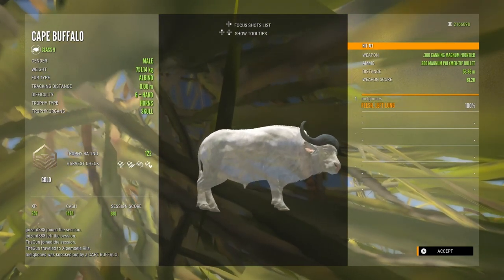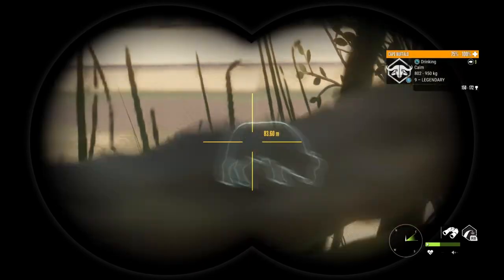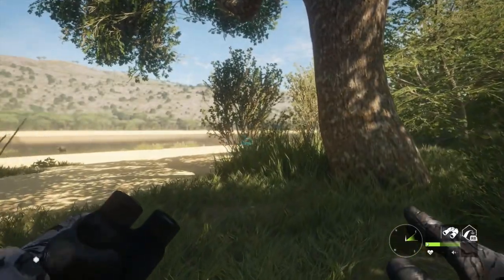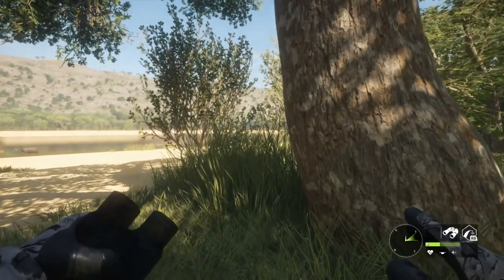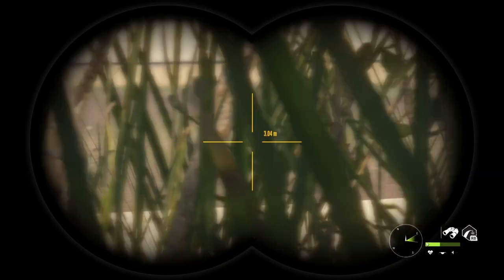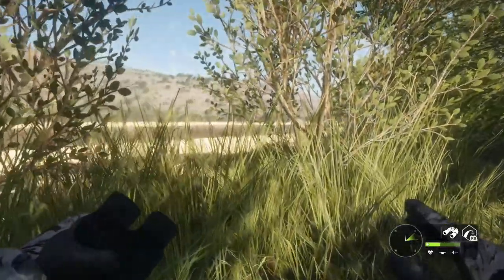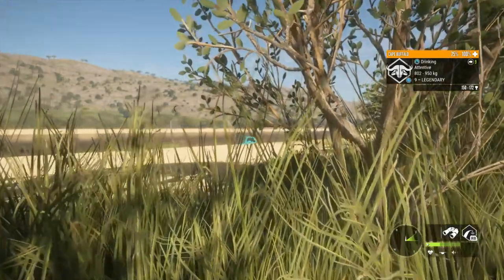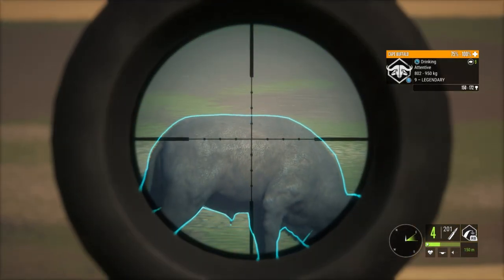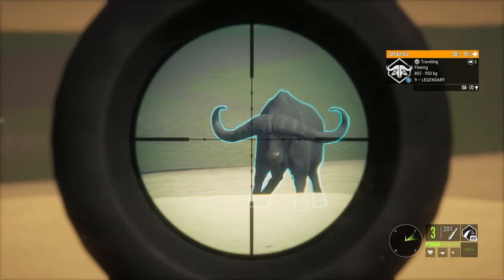Moving on to the next animal — once again we're looking at a cape buffalo, but this time it's not a rare, it's a level 9 legendary. This guy was actually on the same server as that albino, on the north coast as well. He is the big horns, so he's a guaranteed big horns diamond as long as I can make a good shot. It was so funny because I joked about finding a super rare, and then I find a gold rare and a big horns diamond on the same server.